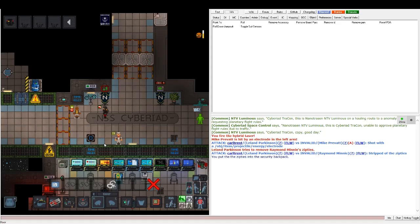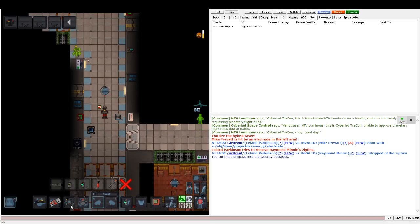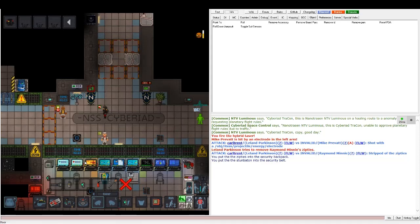If you have probable cause to search or arrest someone, you're able to do it, but you can't do it to just anyone. That's the difference between green and blue. Code blue means you can have weapons out and you're able to search anybody — privacy laws are not in effect anymore. I could run up to this chef without any specific reason and say 'I need to search you.'